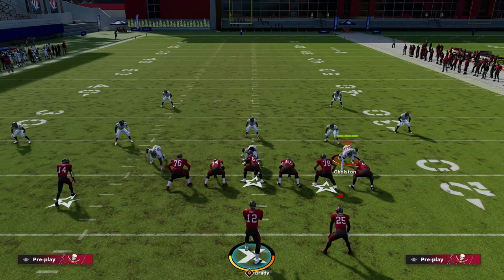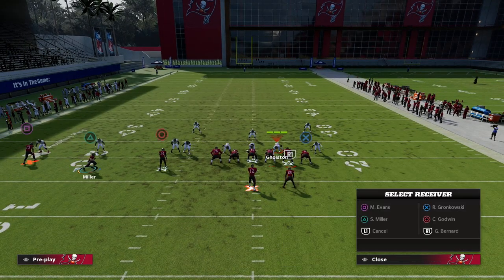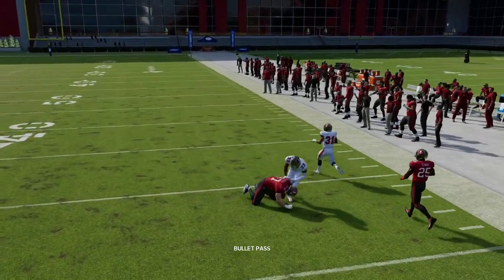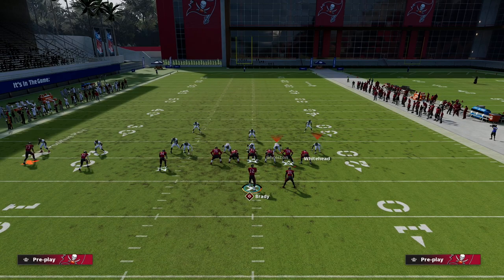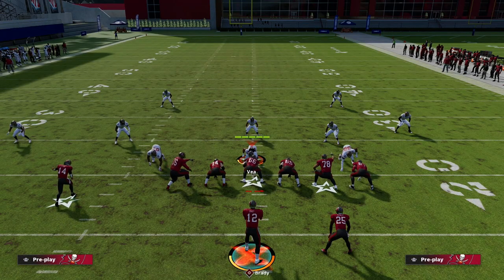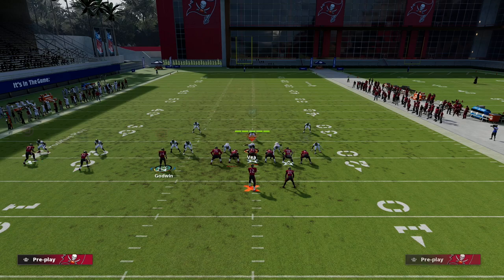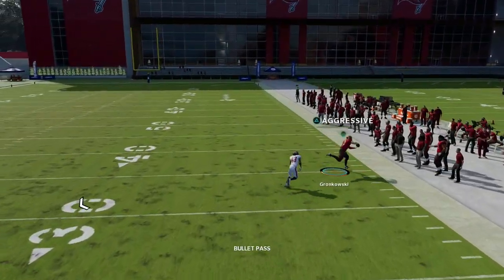On this Tight End Apprentice corner, aggressive catch it - if you don't aggressive catch it you can throw interceptions. That's wide open. Against shaded outside underneath, the smart routed out is even better - he gets nice separation. Aggressive catch it and he drives at the corner for clean separation. This forces the purple zone. One trick with the purple zone: if you want to hold the curl flat defender, don't run the running back on a route - leave him blocking or put him on a ghost route.